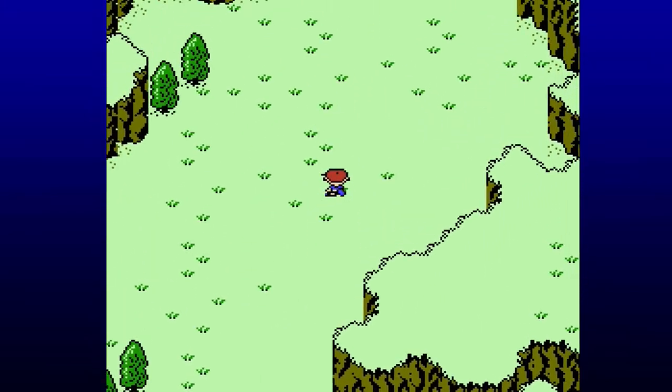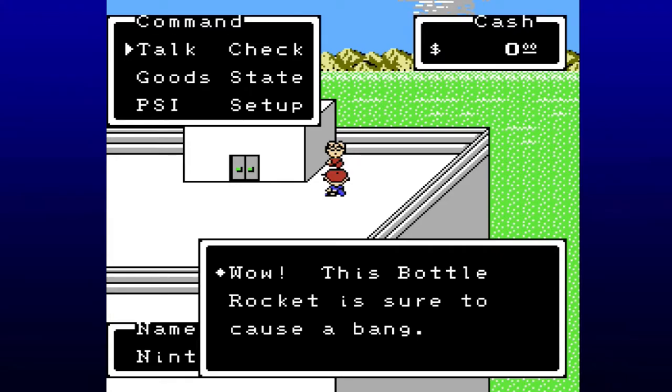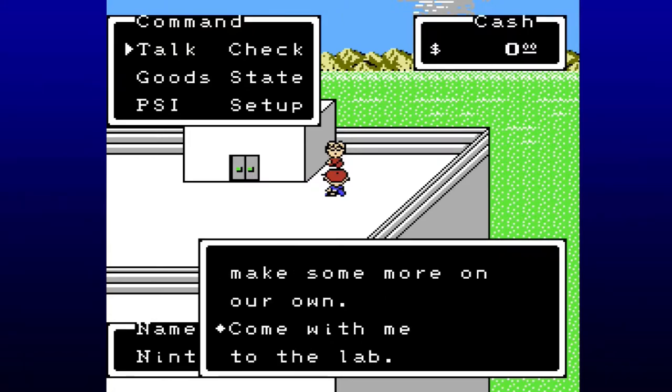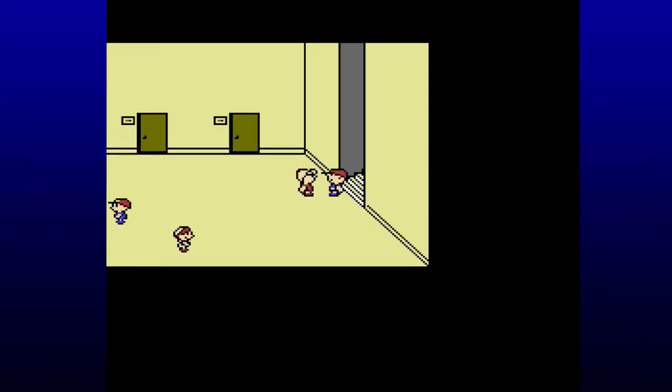We're out of there and now we just gotta head back to Marysville and give this bottle rocket to Lloyd. This bottle rocket is sure to cause a bang. We may be able to make some more on our own. Come with me to the lab. This music cue tells us that Lloyd is now in our party and he's guiding us to the lab on the first floor.